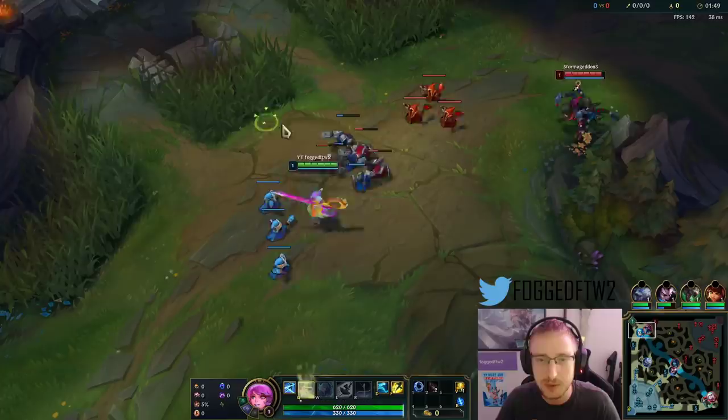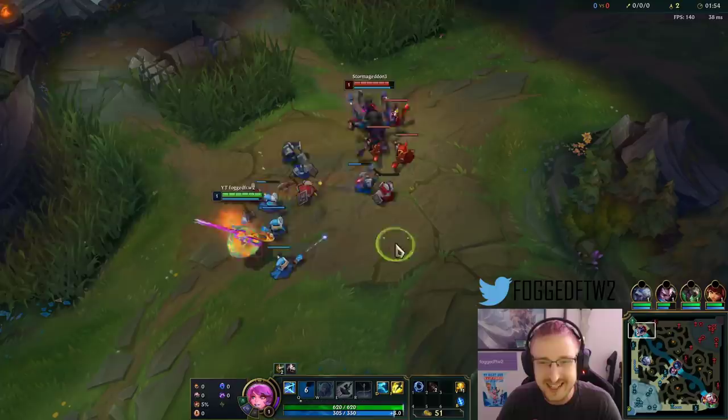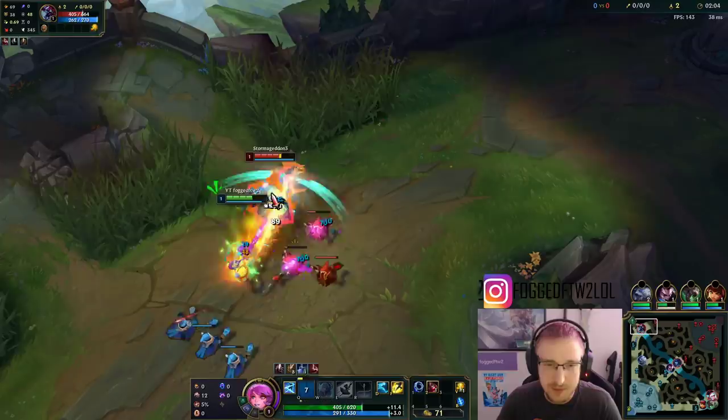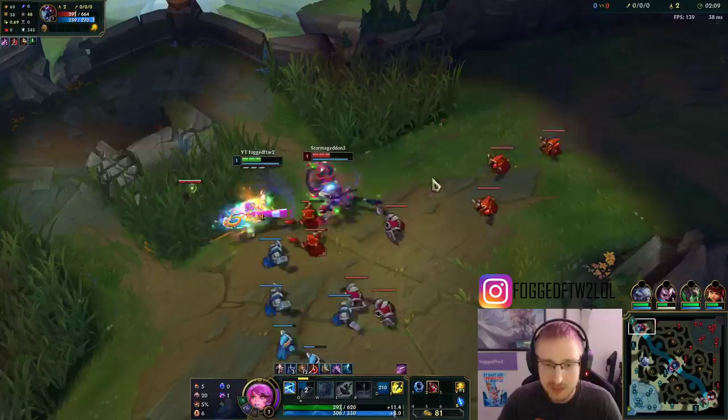So first, her Q. You can build up her Q once you've leveled it up to get extra snips, so extra damage. You see this little bar that I'm building up? That's the extra damage I'm going to be getting from my snips. So when the opponent's going into you, that's actually better.